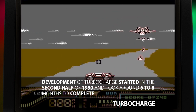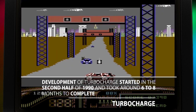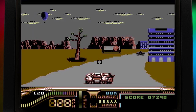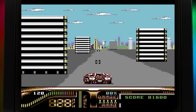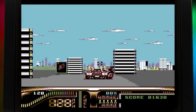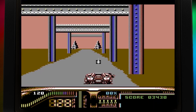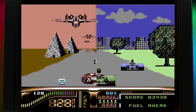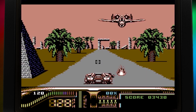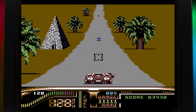None of this detailed sprite work would matter if it wasn't delivered with a sense of speed. Turbocharged delivers this no problem, leaving the C64 port of Chase HQ stuck in neutral. Chris Butler's programming of the road routine is sublime, with the road being mapped from the horizon and colourful roadside furniture flying past with ease. If Turbocharged looks slightly familiar, that's probably because an advanced version of PowerDrift's system is utilised.